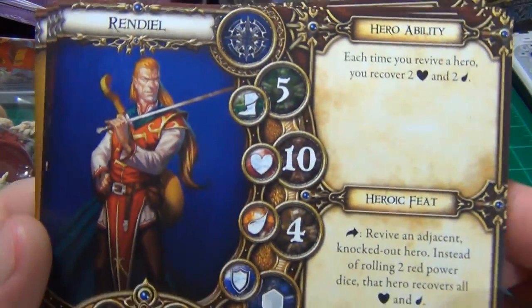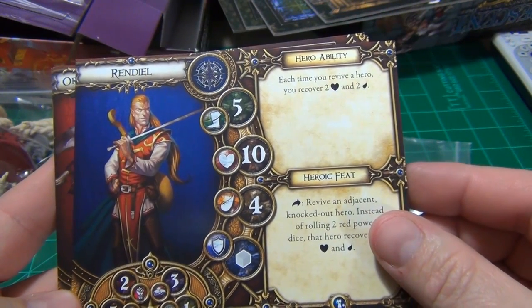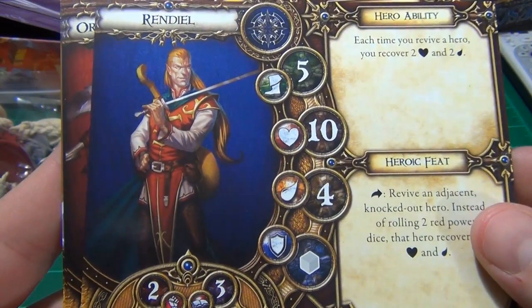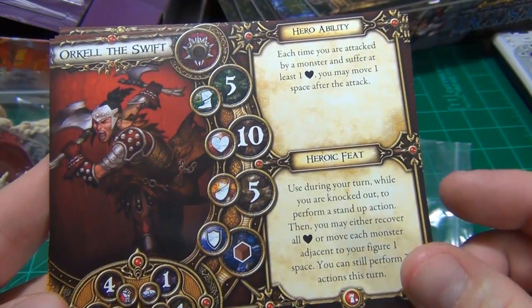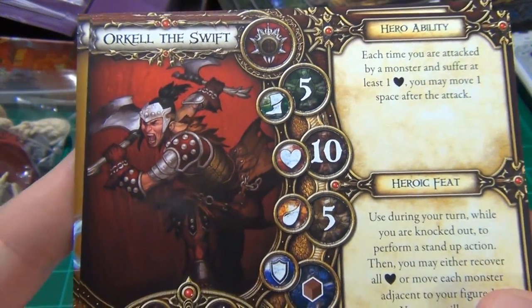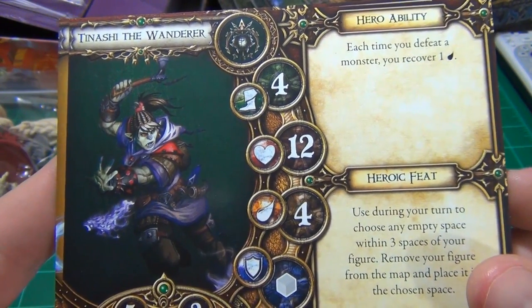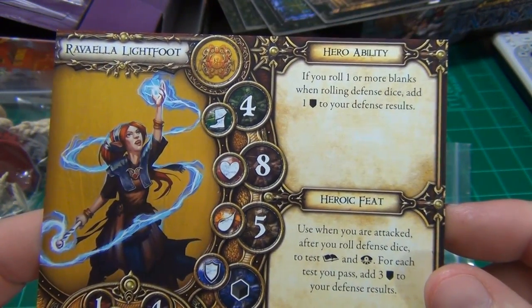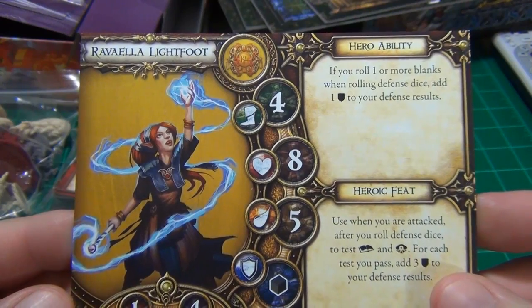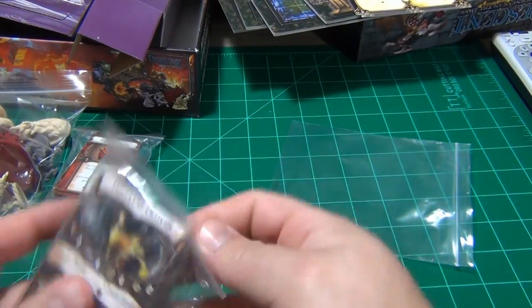Here we have the new heroes. We have Rindiel, who looks like a sword master of sorts; Orknell the Swift, a kind of crazy barbarian type; Tinashi the Wonder, kind of an orc-looking roguish magic user; and Revelia Lightfoot, kind of like an elven or halfling magic user of some sort. Let's also have a look at some of the cards.